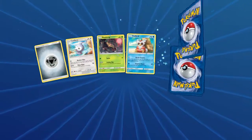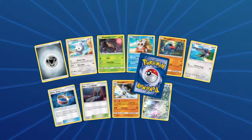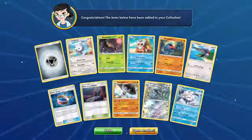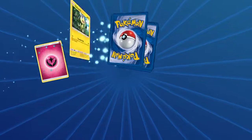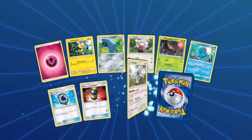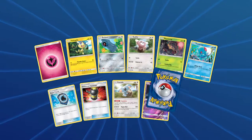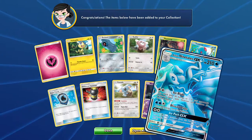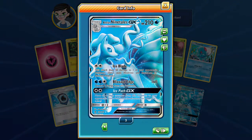I don't do a lot of pack opening videos, but I figured we're due for one. We got another Choice Band and our rare is a Vanilluxe. Next pack has some Stufful, Bewear, Aqua Patch — very cool — Mimikyu, and an Alolan Ninetales GX full art. That's going to be our third one of that. That's beautiful.